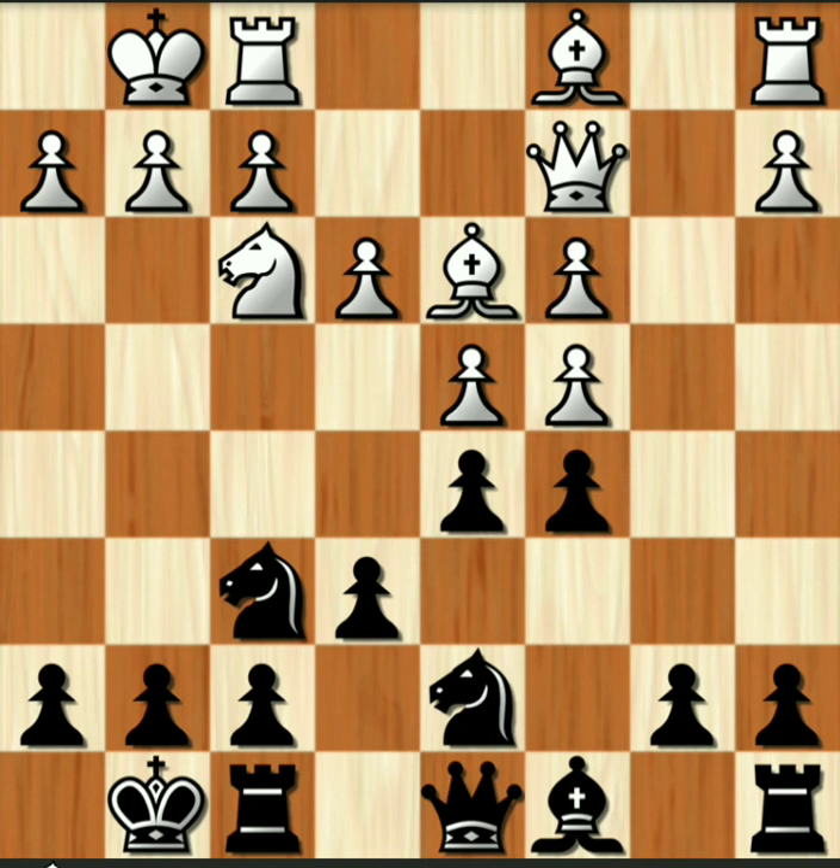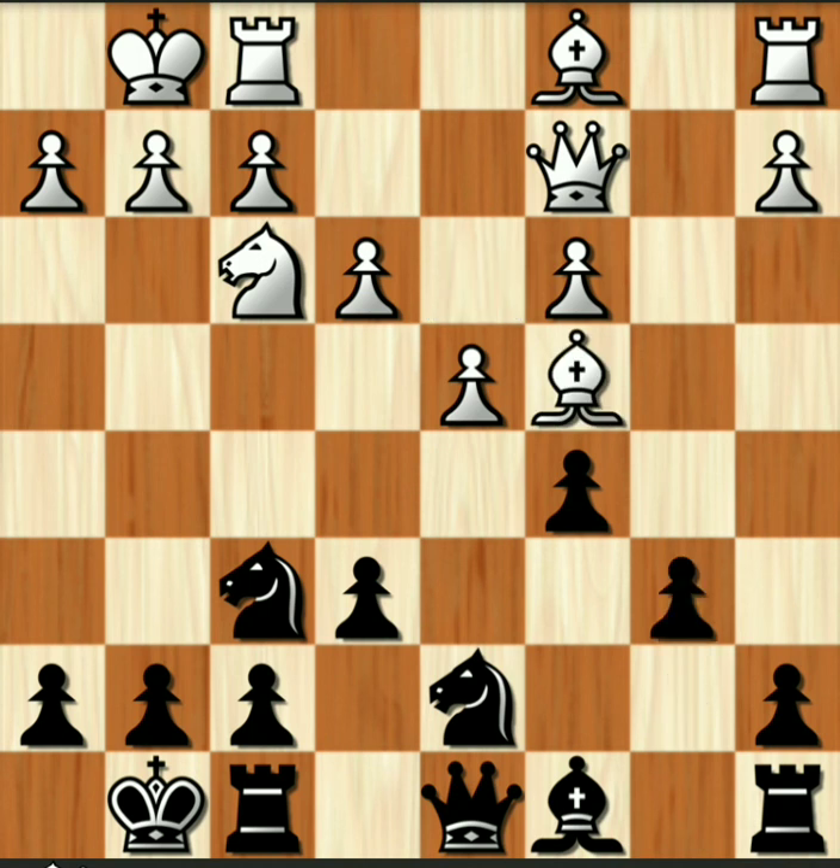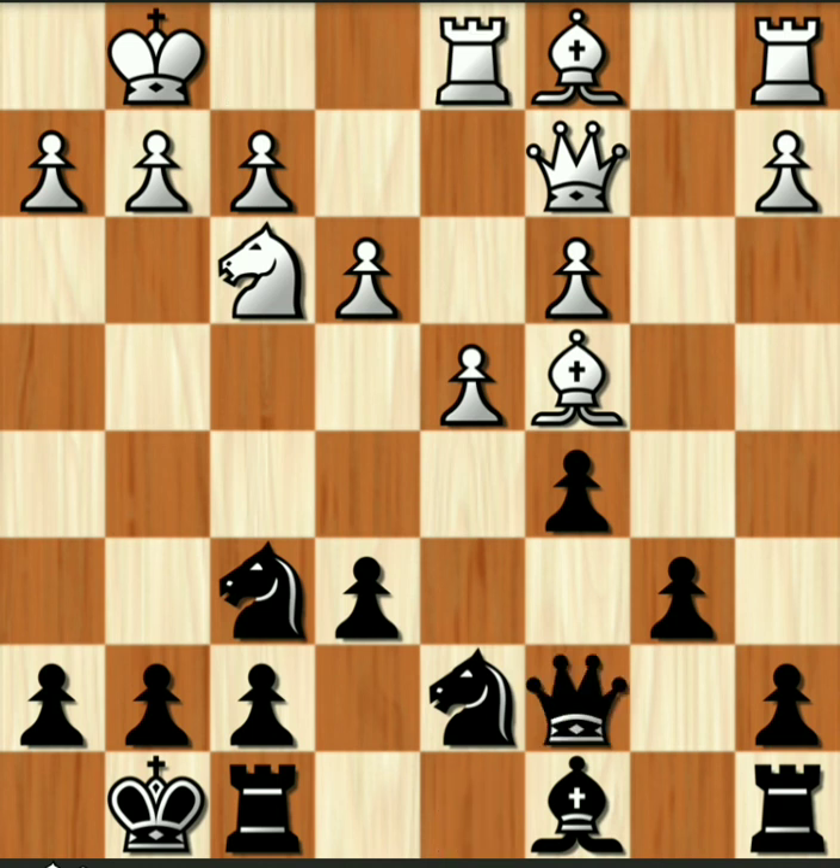I want those pawns doubled on the c-file, but I also recognize that gives him the diagonal from a3 to f8 — he'll be able to take control of that diagonal. I win a tempo by his bishop to d3, now it has to move to c4 and then back to d3. According to the computer, knight to b6 is probably best here, and I tend to agree — I really didn't like my b6, but he really didn't punish it. I think e4 would have been better for him.